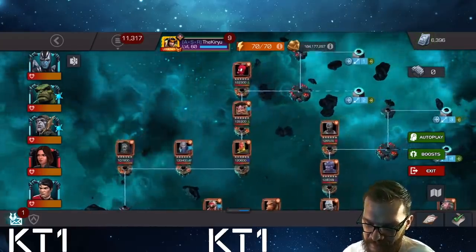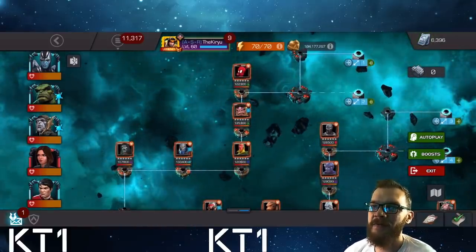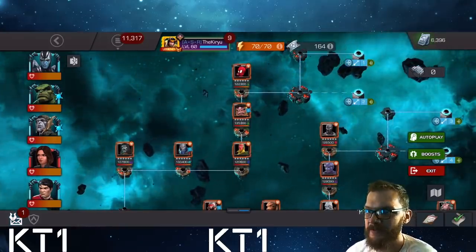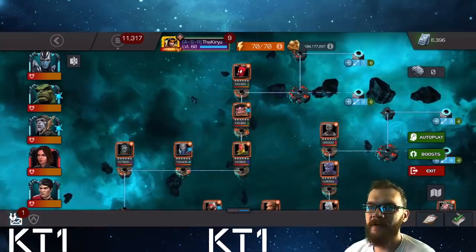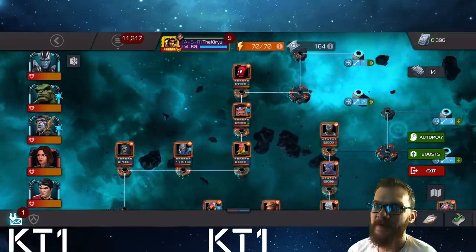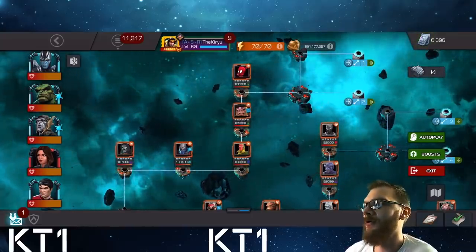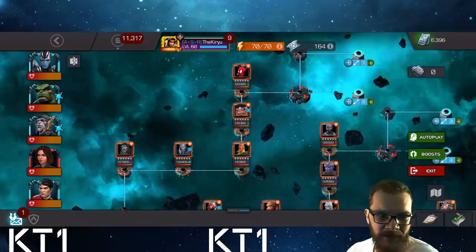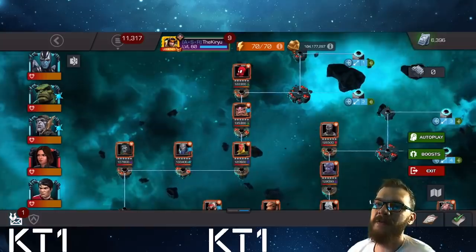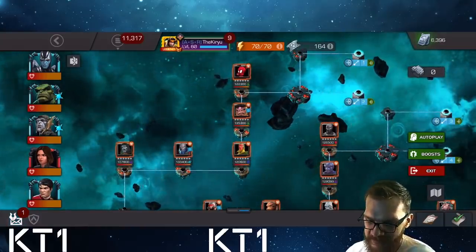For the first lane, it's pretty much entirely Quake. I Quaked Dr. Doom — that was a solo. I did mess up on Terax at the end, but you can solo Terax with Quake as well. Alternatively, I-Hulk can demolish Dr. Doom, and Namor can destroy Terax. I'm not going to go over all possible options — a full guide is coming tomorrow. So Dr. Doom, Terax, and Vision were all Quake. Vision is relatively easy, no problem there.